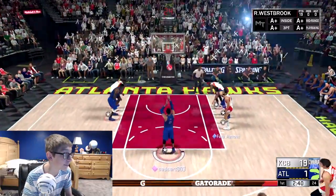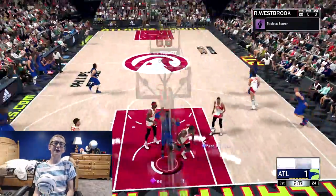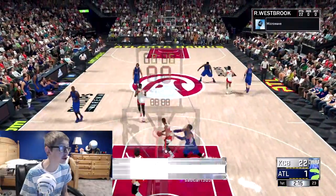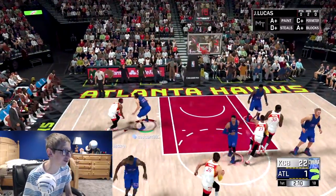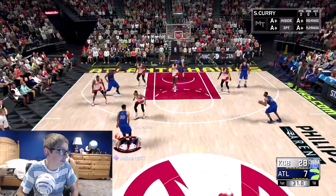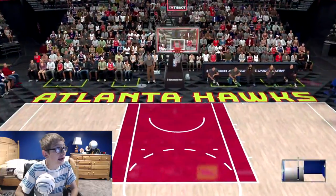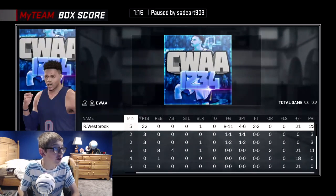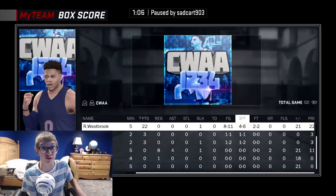Easy money free throw — 96 free throw rating! He's about to have 20 points already. Russell Westbrook with the dog moves, you cannot stop this card. His dribble moves are so amazing. At the end of the first quarter, we're up 20 to 7. Pink Diamond Russell Westbrook has 22 points, one block, shooting 8 for 11, 4 for 6 from three. This card's amazing so far — might be the best point guard in the game, maybe the best card in the game.